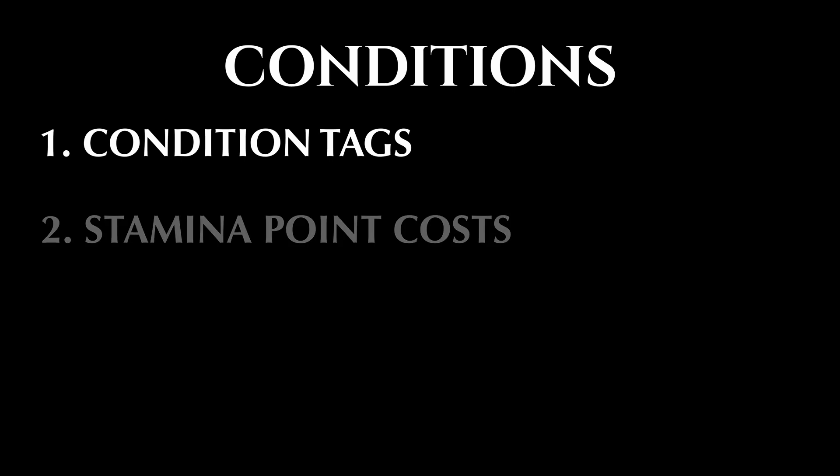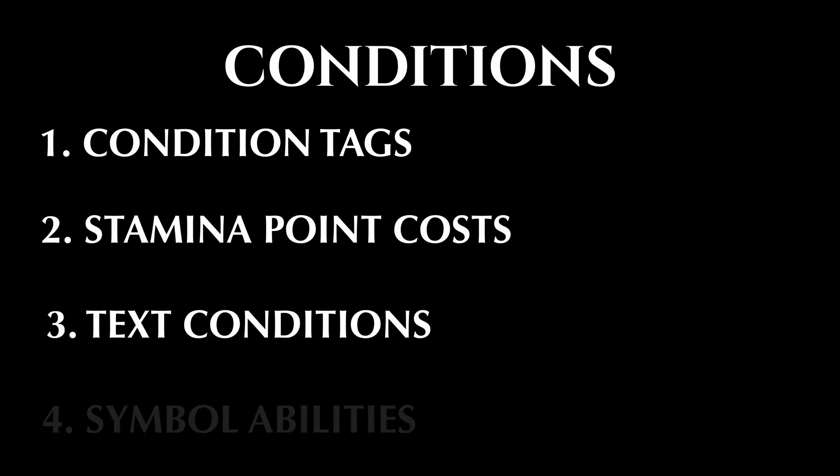An adventurer or combatant may only use an ability they control when that ability's conditions are met. There are four types of conditions in Madara: condition tags, stamina point costs, text conditions, and symbol conditions.